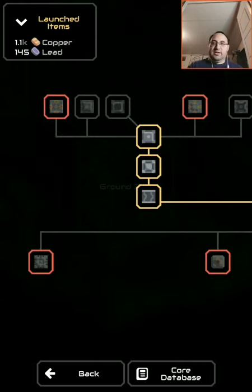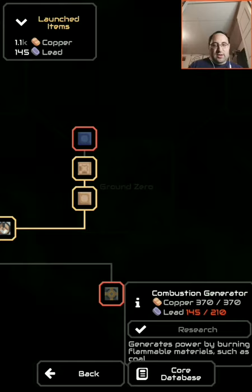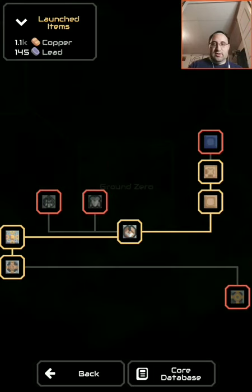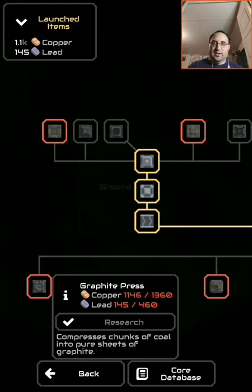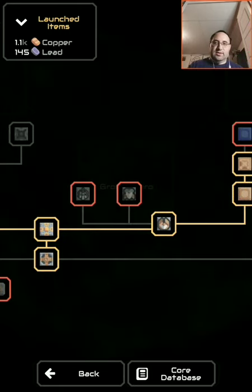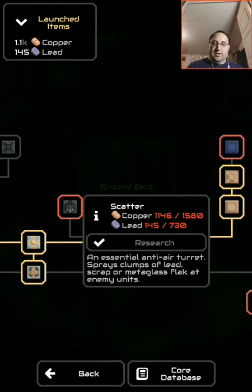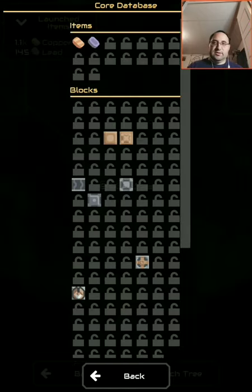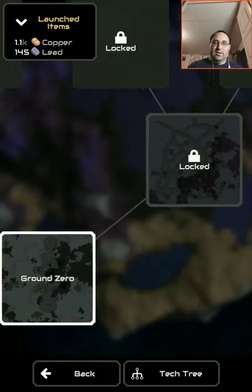Let's check out the tech tree. Here now I can see I can do a whole bunch of different things. Titanium. Generates power by burning final materials such as coal. But I didn't get enough of anything to do anything with. So what I need is better turrets without any granite somewhere. Core database. That's all I've gotten so far. I'm still on ground zero.